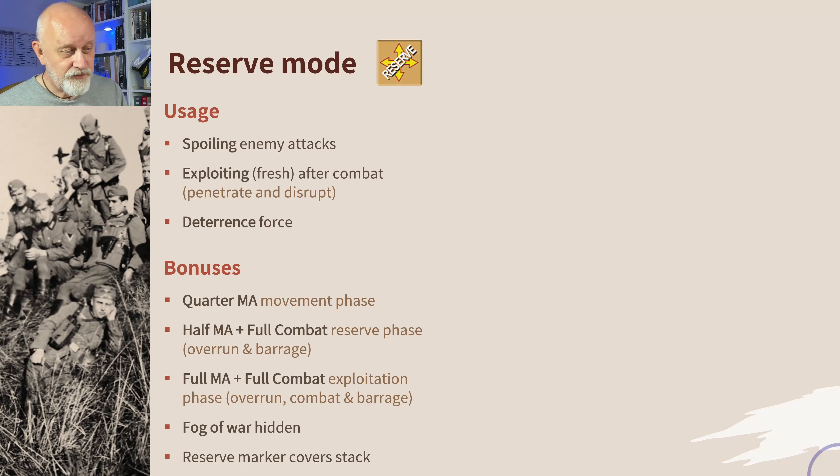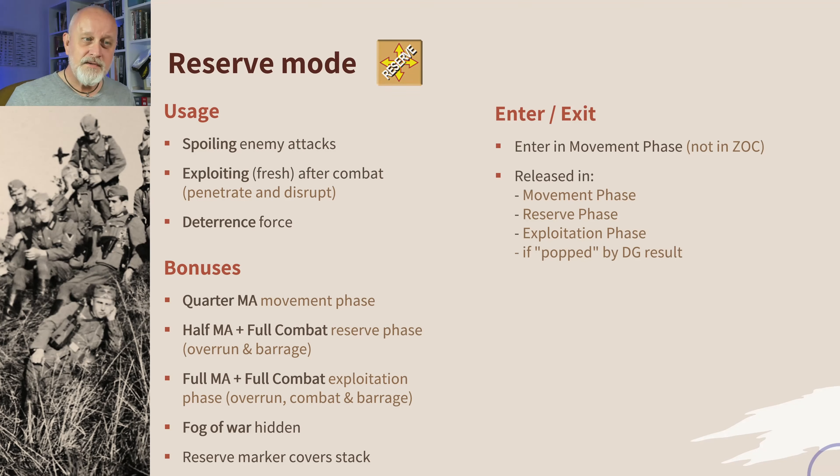You can use fog of war so you can hide your reserves in a stack, and your reserve marker — everything underneath it in a stack is in reserve. Every unit is in reserve, which is really important because reserve markers are precious. You enter reserve in the movement phase as long as you're not in the zone of control. You are released in the movement phase if you wish, in the reserve phase if you want to react to the enemy's moves, or in the exploitation phase if you want to multiply the success of a well-prepared combat.